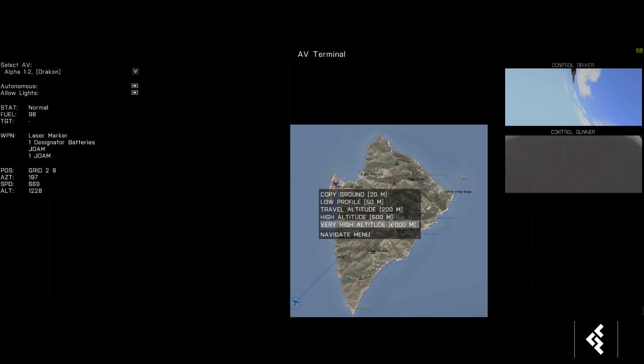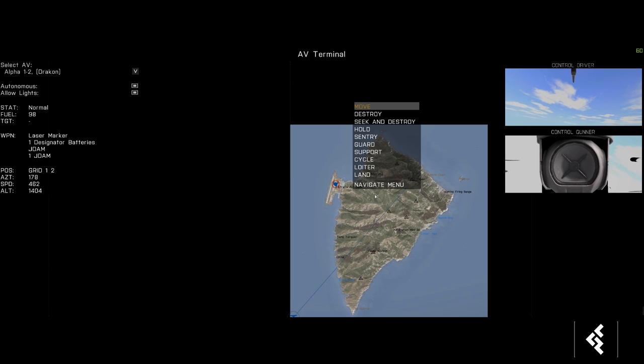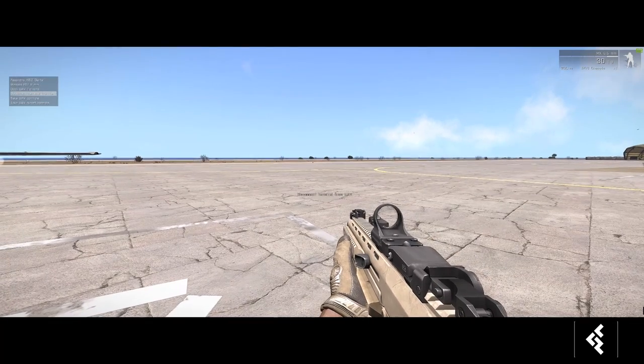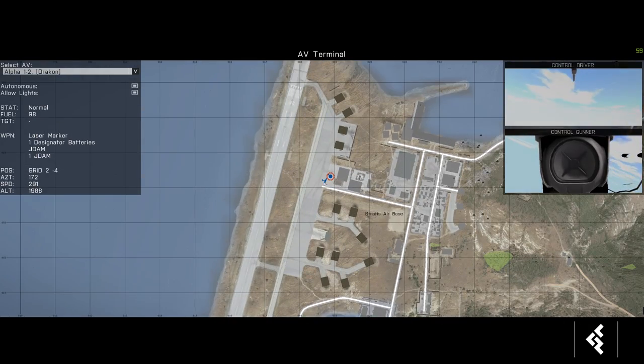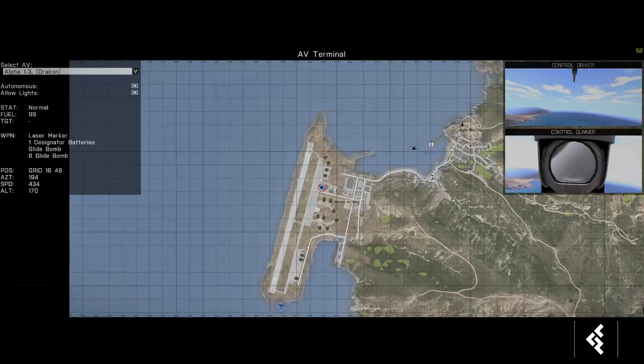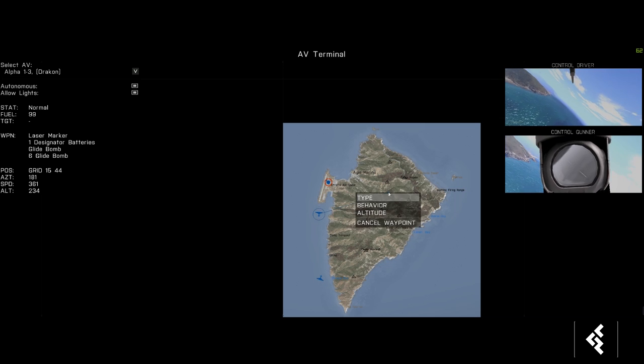We'll release controls of this drone and give it a job — send it to fly over a designated point at 2,000 feet, never fire, and loiter. So it'll fly out there and circle. Then let's go back into the UAV terminal to work with the second Dracon.